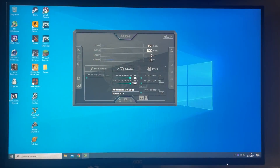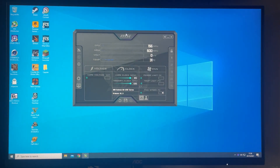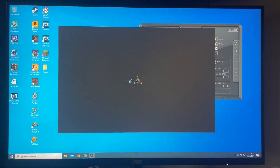Next, with Afterburner up on the desktop, I went for a dirty overclock putting 925 megahertz on the core and 1225 megahertz on the memory, which was stable right off the bat and should give us a helping hand.